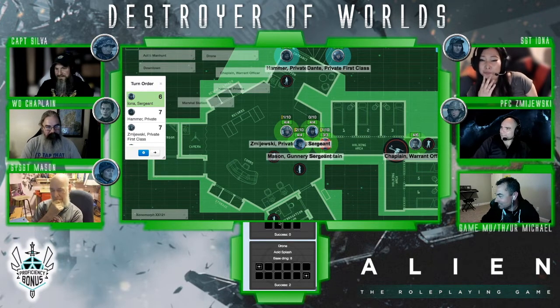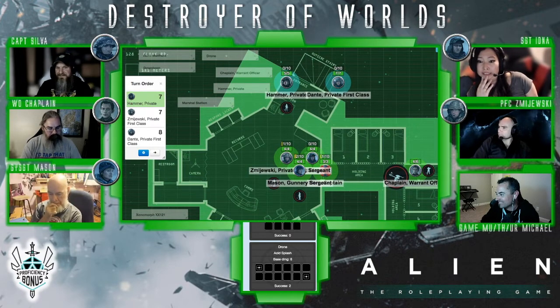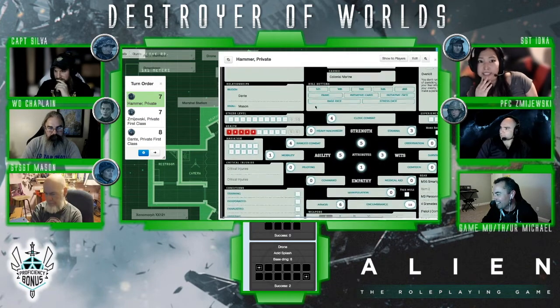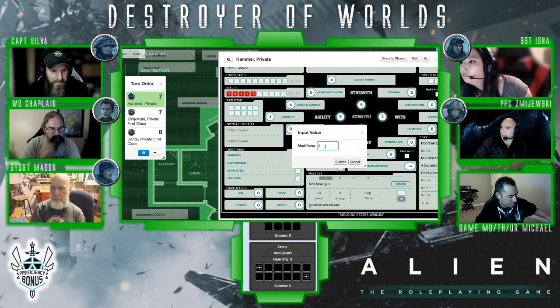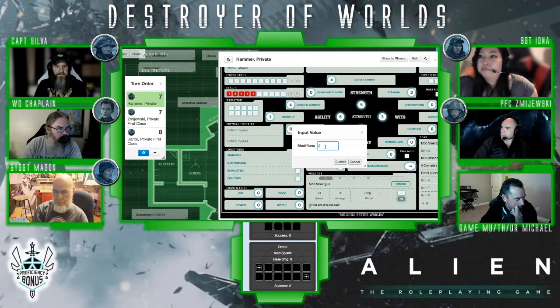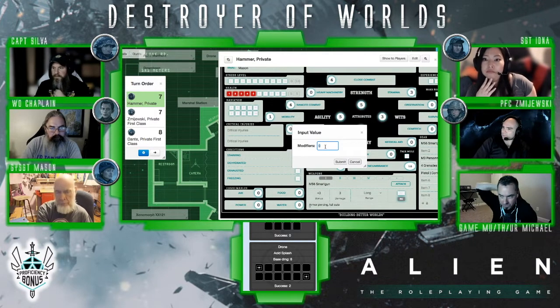And now it's Iona's turn, bringing us to Private Hammer. Hammer time. Hammer moves into the room, gets on the other side of Iona, and has the smart gun ready. Fires the smart gun down there. Did anybody see if there was any modification on a prone target? There's a table on mods that doesn't mention it. The only thing in chat says prone opponents give standing opponents a plus two mod on close combat. Awesome, thank you chat. I know some RPGs have things against range combat against prone targets, so I was just making sure.